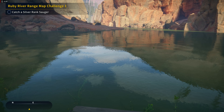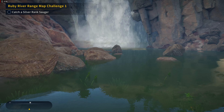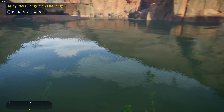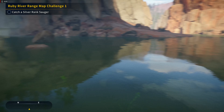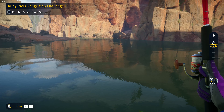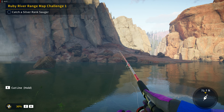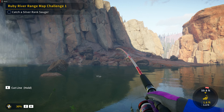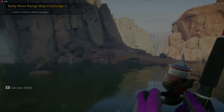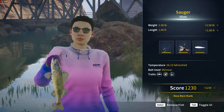This shouldn't be too terribly bad. It might not be a bad idea to go over towards some rocks — we could probably get elevated on one of them — but we should be alright here. I'm just looking to see if there's any fish nearby that we can target. Not seeing anything, so I guess we'll just toss the line out and see what happens. There we go — there's our silver-ranked sauger! Looks like he's been in a battle or something.